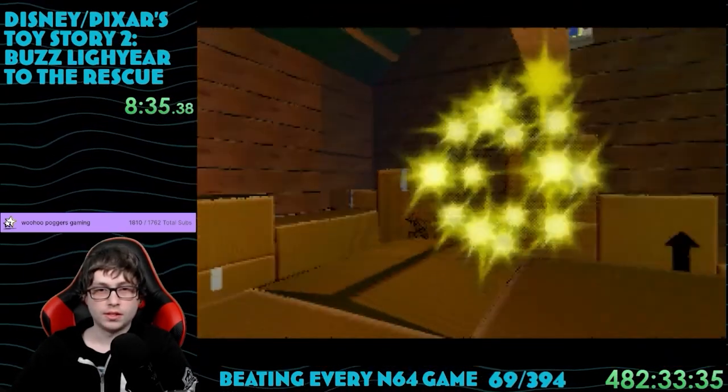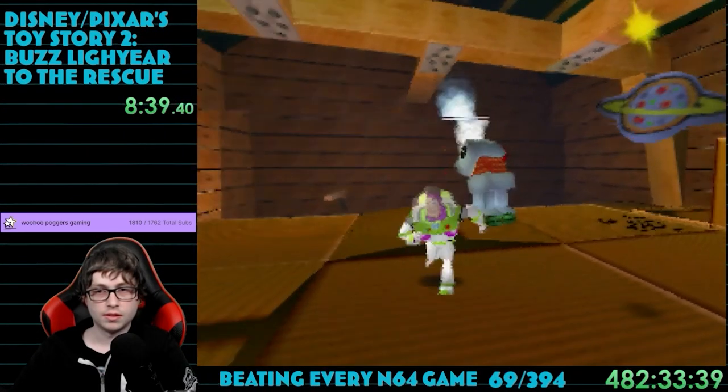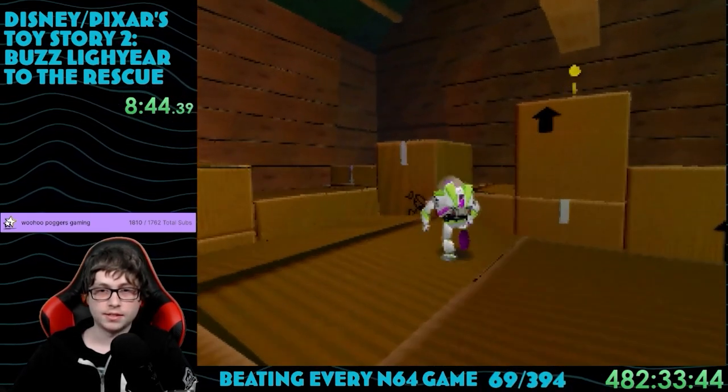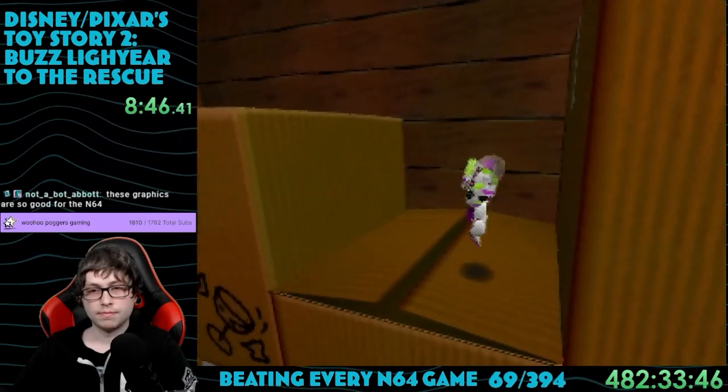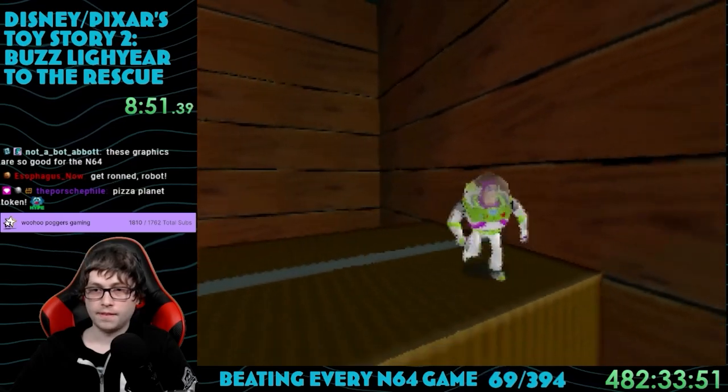For killing it, it gives a Pizza Planet token, which is the main goal of this game. There are 5 Pizza Planet tokens in each level, and you have to get a certain amount of them to unlock the next one. Since I was familiar with this game already, I decided I'd get all of them to 100% the game. This first level is massive — you essentially get to explore most of the house.